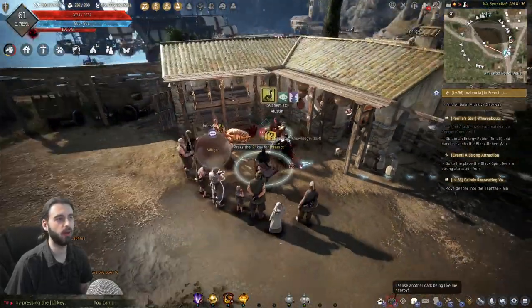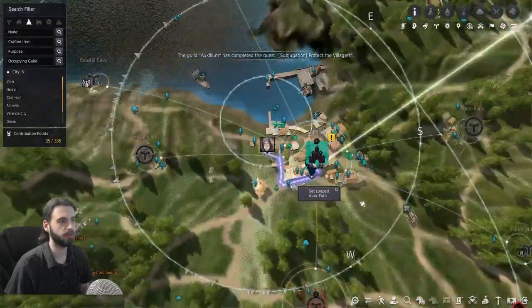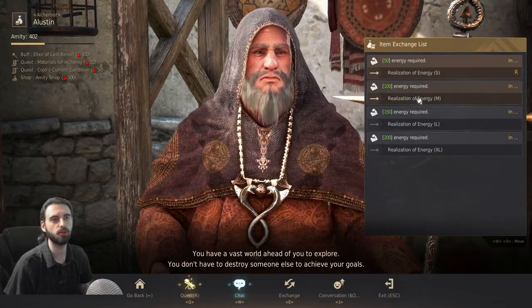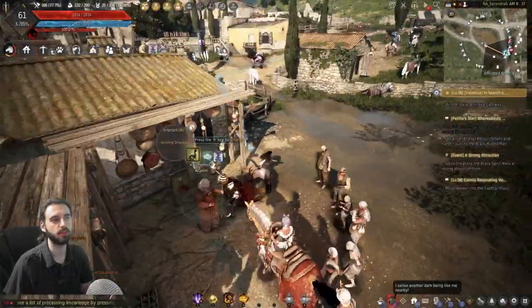And if you don't know how to exchange an energy potion — we're already in Velia. The location of Elliston in Velia is right over here on the edge. Go ahead and talk to him, click on the exchange option, and just trade some energy for an energy potion small to complete that quest.